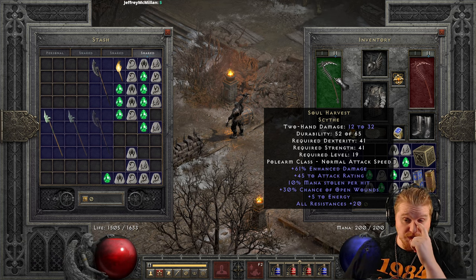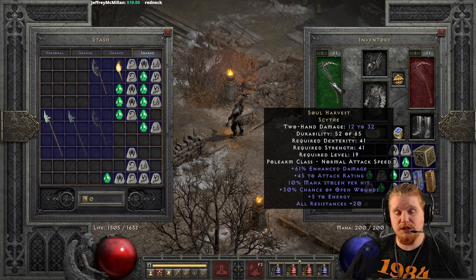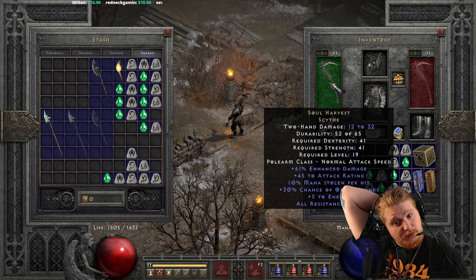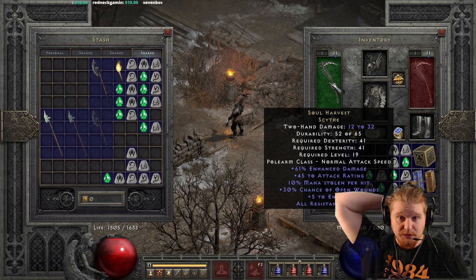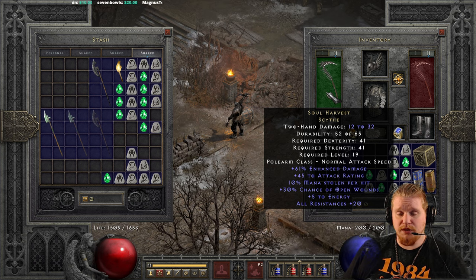We also have 10% mana stolen per hit, which is really high, and that's static — it's always going to dish out 10% mana steal. This makes it an interesting choice for a character who may be burning mana as quickly as possible. Most melee characters at lower levels definitely enjoy having a little bit of mana steal to prevent untimely depletion of their mana pool, which can also lead to their death.